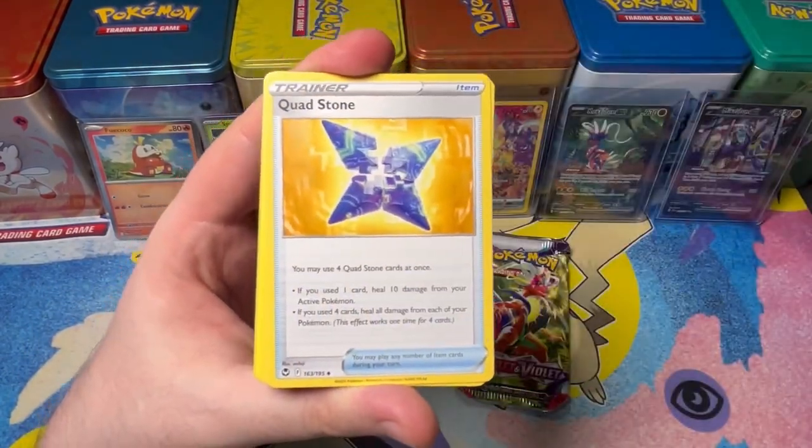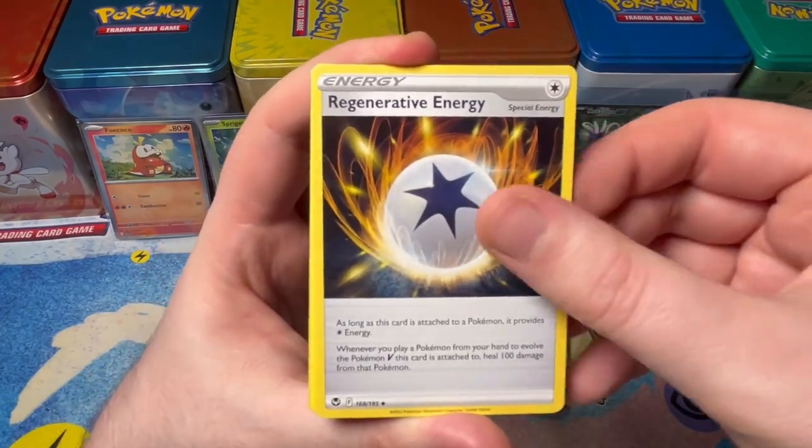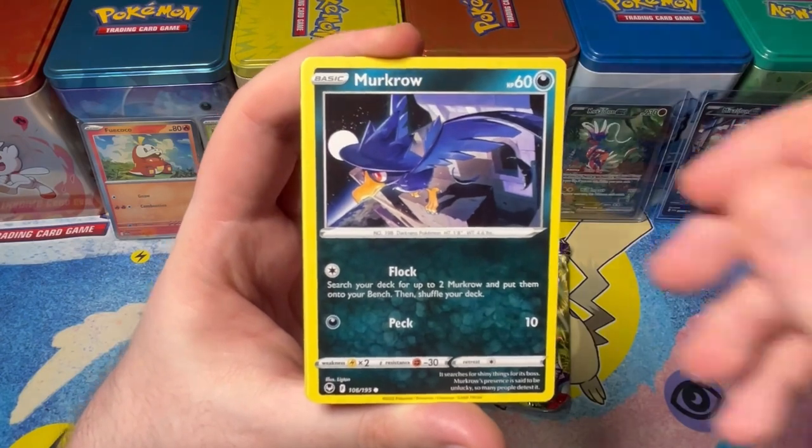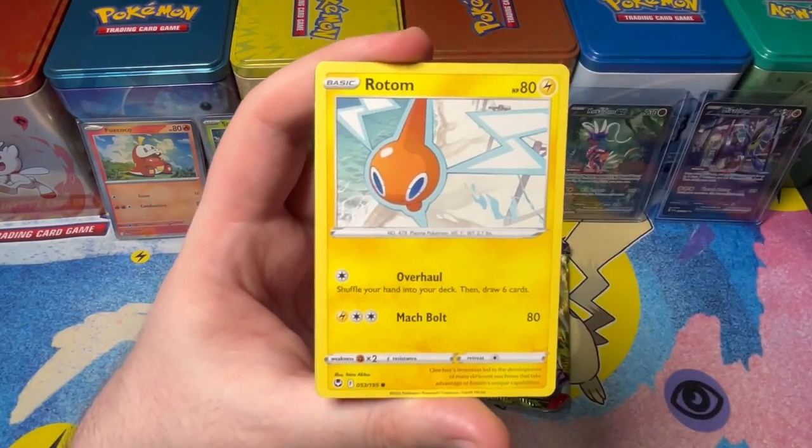Lopunny, Quadstone, Regenerative Energy, Petilil, Litten, Murkrow, Swablu, Rotom.